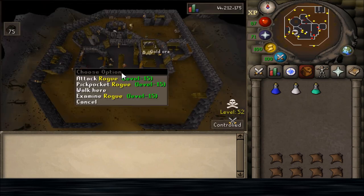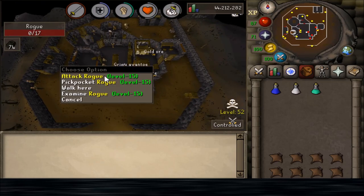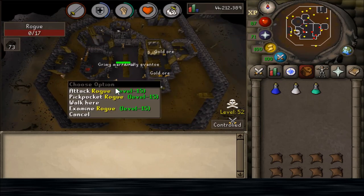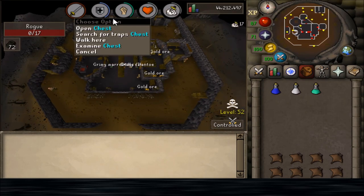I wouldn't really recommend bringing a cannon because it is a hot spot for PKers, but it is a pretty easy task as the rogues are level 15 within the castle. There are a couple level 135 rogues out here. The rogues will not aggro you unless you attack them, or unless you try to steal from their chest.